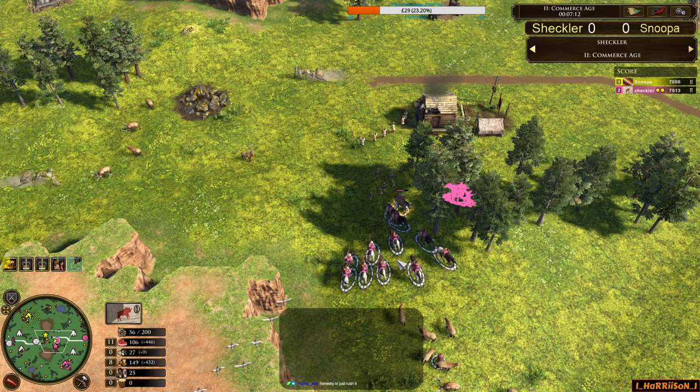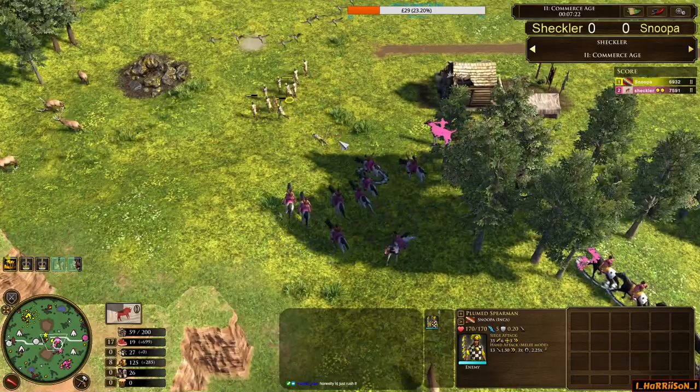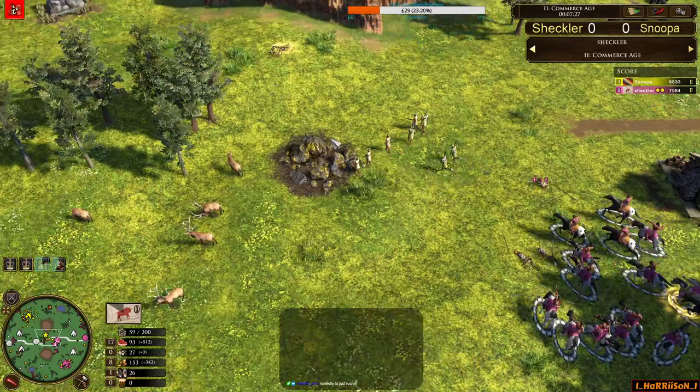Another batch of Bowriders in queue behind. He does have 10 Bowriders in total. He's using his Axe Riders to tank. Just the strength of the Lakota army here is dwarfing Inca — and Inca have kind of committed mid-map. The Bowriders are away from the Warhuts and Town Center, and the Axe Riders are going to come in. The Plumed Spearmen will have to turn and fight.